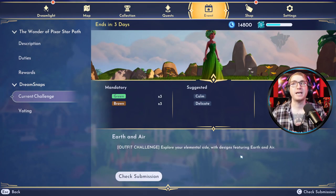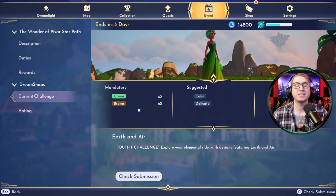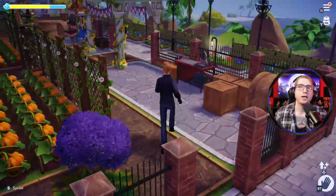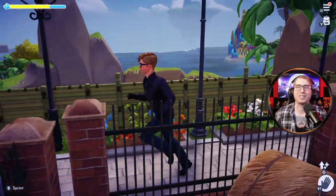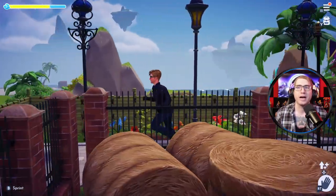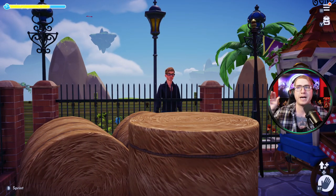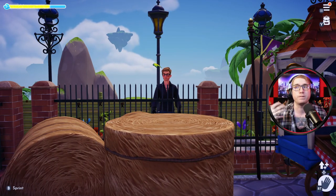Going back to our example photo, it does embody earth and air, however it would be difficult for a photo like this to stand out because many players will use it as inspiration and create a similar scene. So let's discuss several different ways to incorporate air in your photo. Starting with the same method seen in the example — I'll show some great places in your valley to capture an airy background. The spot from the example photo is right here in the Peaceful Meadow, where you can capture beautiful clouds and blue sky, giving a sense of air in the background with an earthy outfit.